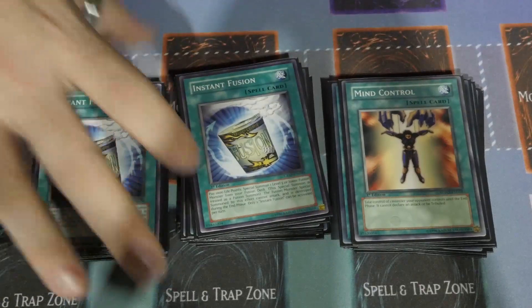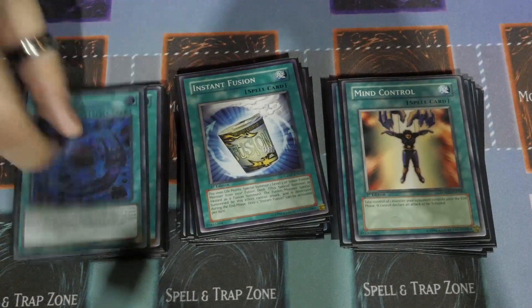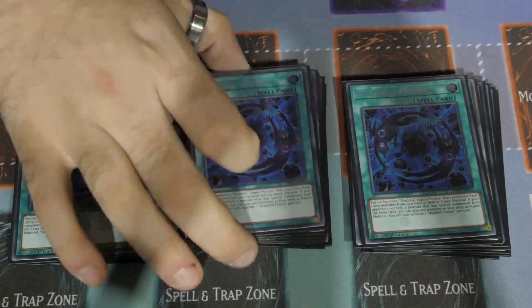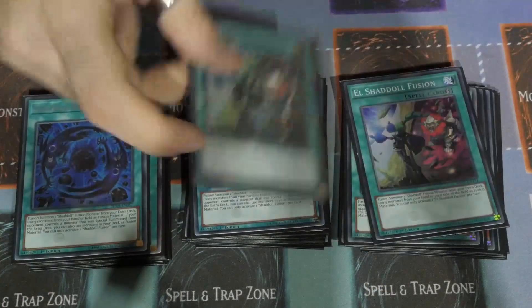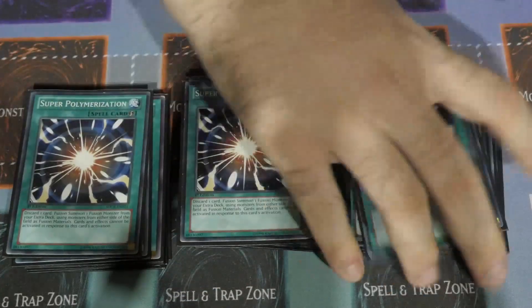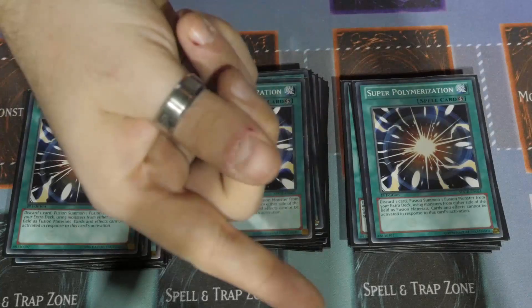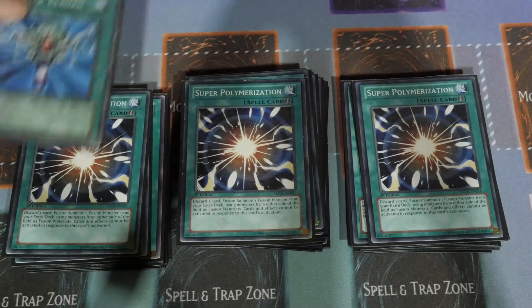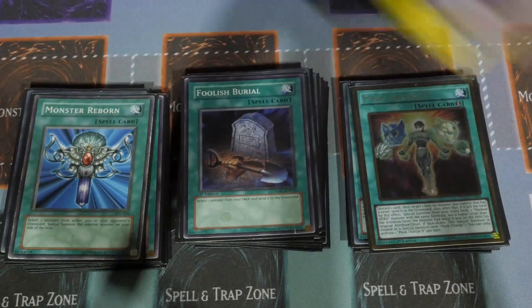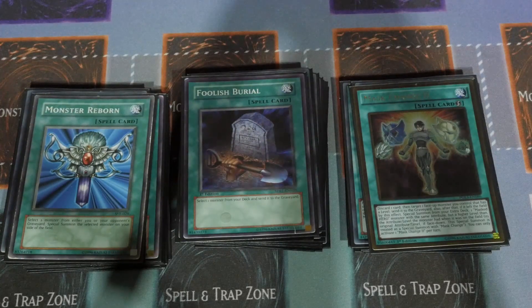Triple Mind Control, triple Double or Nothing — sorry, triple Instant Fusion. Again, all go-second cards, all there to disrupt your opponent's board and pretty much go in for the kill. Triple Chadol Fusion of course — it's a go-second card and you want to resolve it as quickly and easily as possible. Then there's double El Chadol Fusion and triple Super Poly, because not only can Super Poly help get you into your monsters, it can also help break your opponent's board. There's also one Monster Reborn, one Foolish Burial, and one Mass Change.